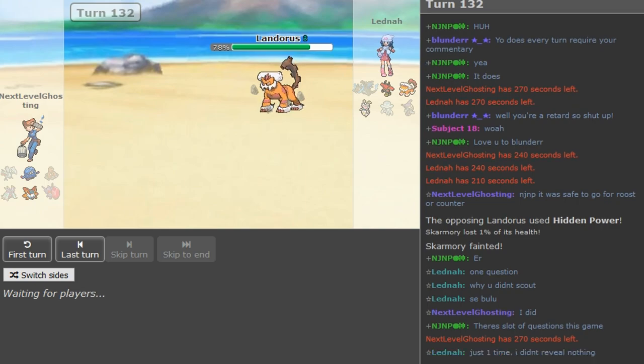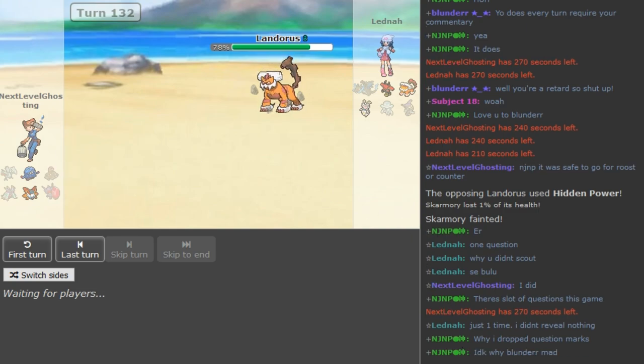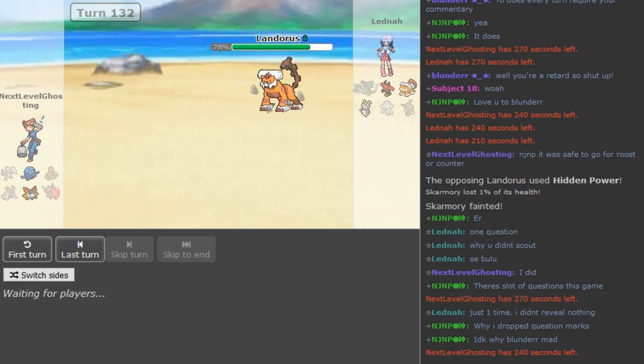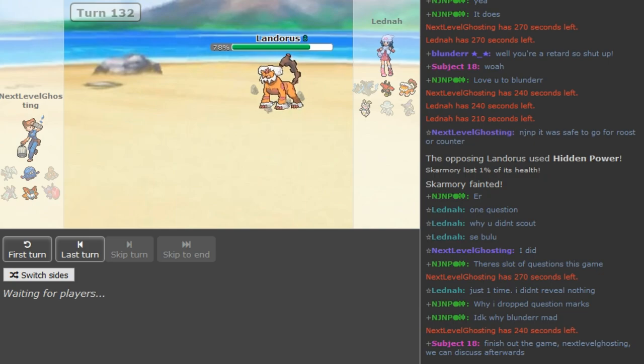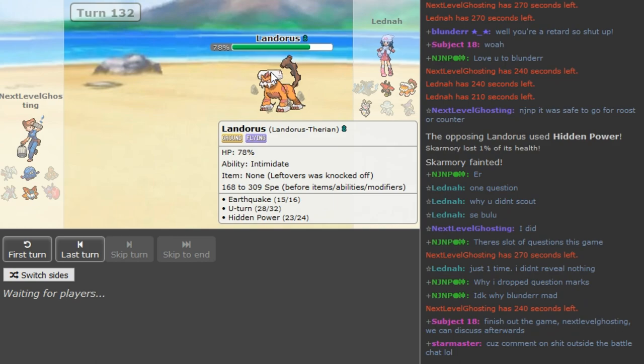He doesn't have Stone Edge, it's okay. Just Flamethrower — it kills Landorus. The Roost will come out on the Magirna or on the Bulu afterwards — actually on Bulu you don't even have to Roost because it's burned and can't do anything. But on Magirna you can Roost to prevent getting picked off by some random crit. The Flamethrower is going to come out again obviously, pick off Landorus, and ADF is going to win — congratulations.